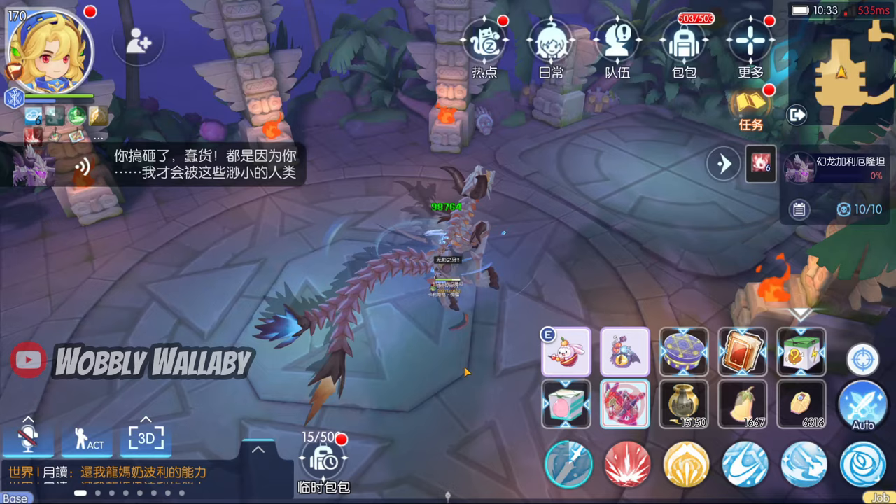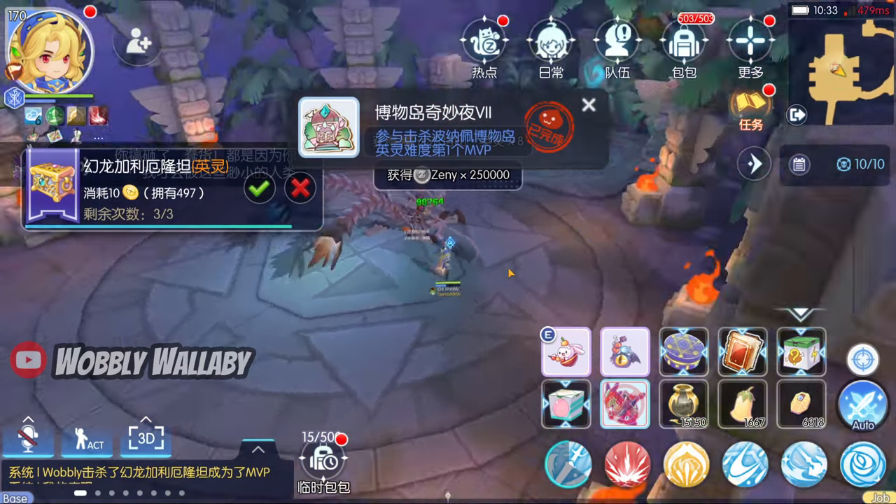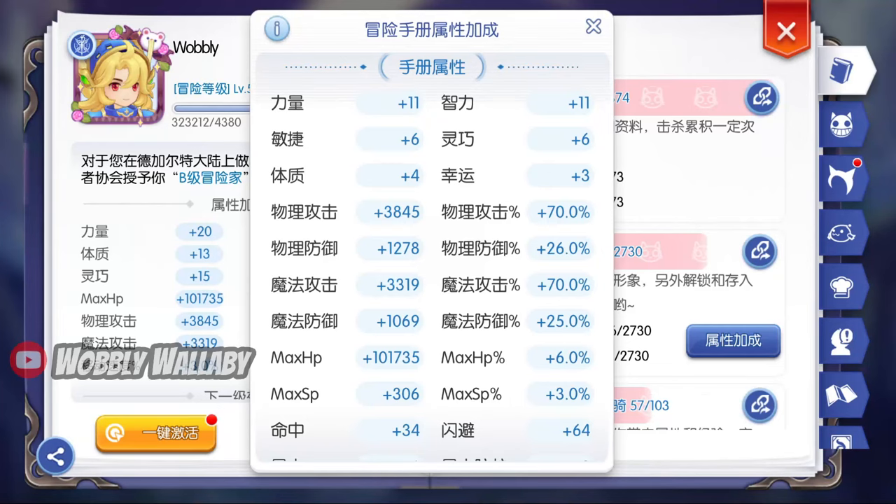Here she takes down the dragon without much effort. For these tests, I'm using an account with 70% deposit. I'm also using her with the 7-7 core hero passive level.